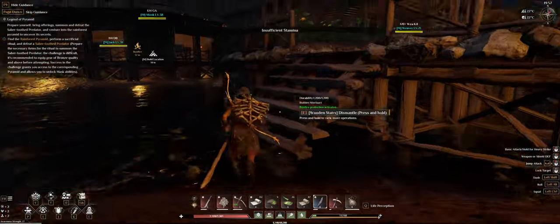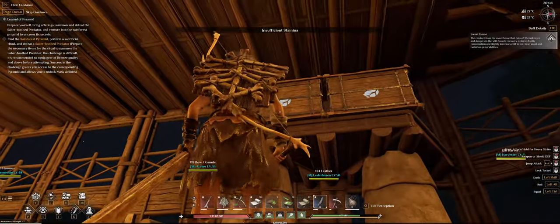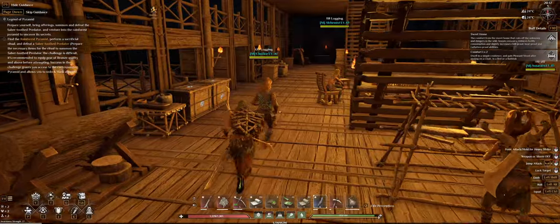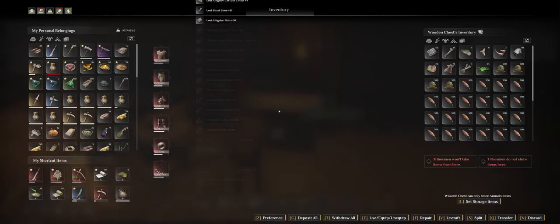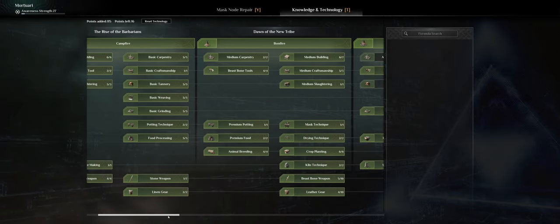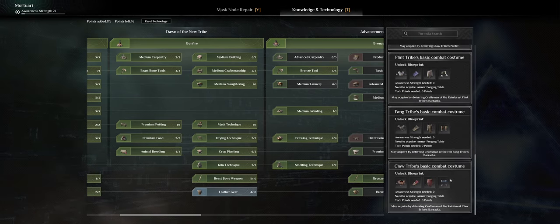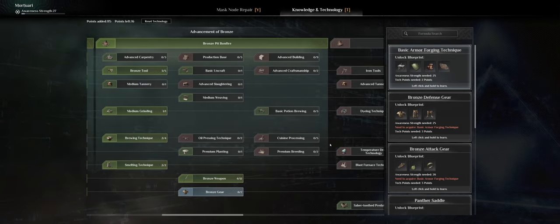I'm back at base. Let's put this stuff in the boxes — they should be making some stuff. Let's check where we are on the technology scale because I need to unlock some stuff. I think we've unlocked almost everything at the lower level. I need to deter some people at camps to get those. But I need the bronze — I definitely need the bronze armor. First things first.